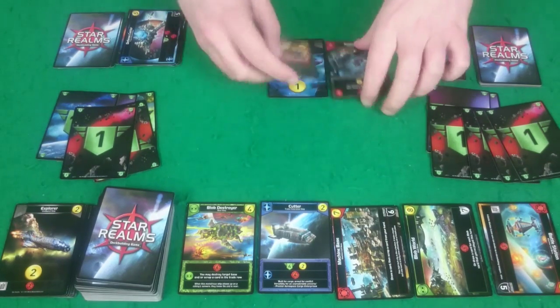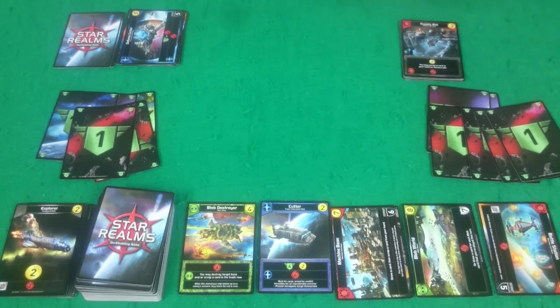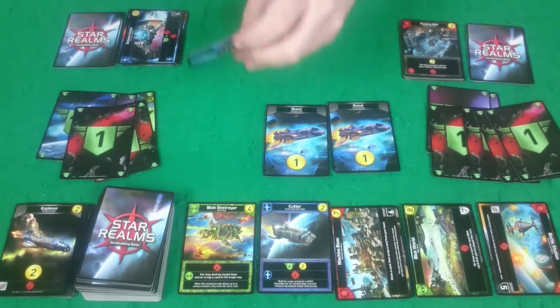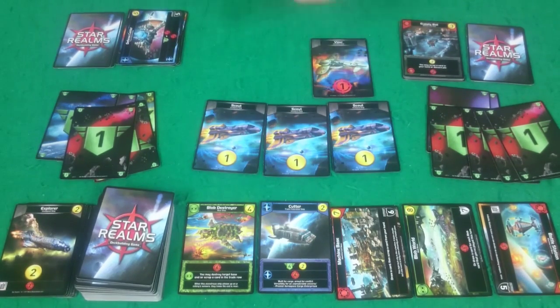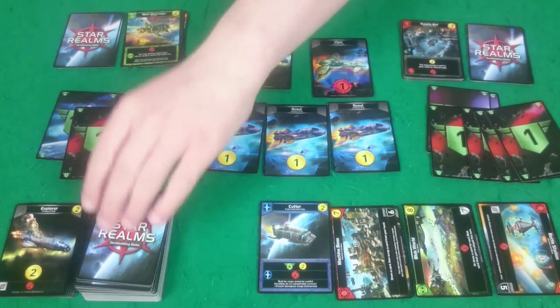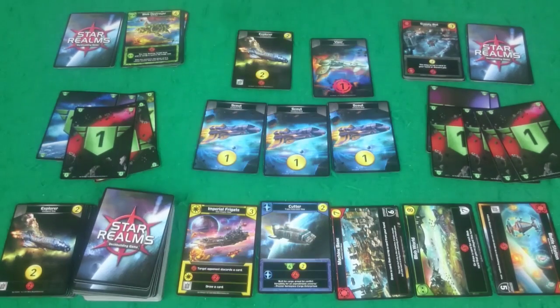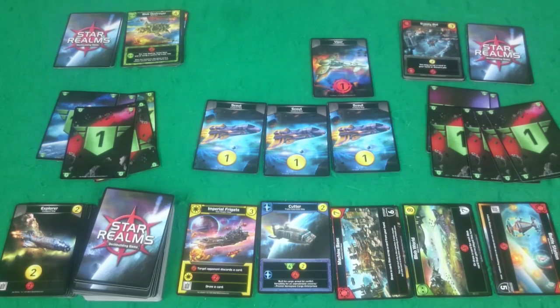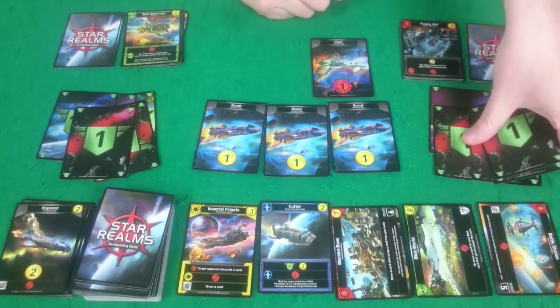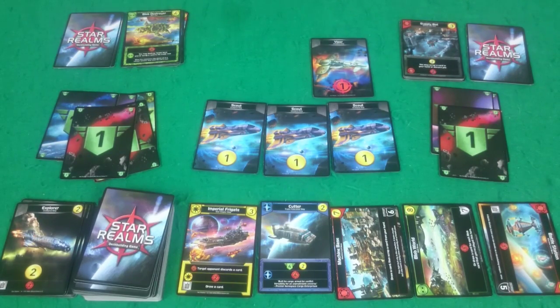Clearing up and drawing new cards. Rogue's go — she's got Scout, Scout, Scout, Viper, and an Explorer. That's five buying power, so she'll buy this Blob Destroyer. She's going to scrap the Explorer to gain an extra two attacks, so she'll be doing three authority off me. Then she clears up.